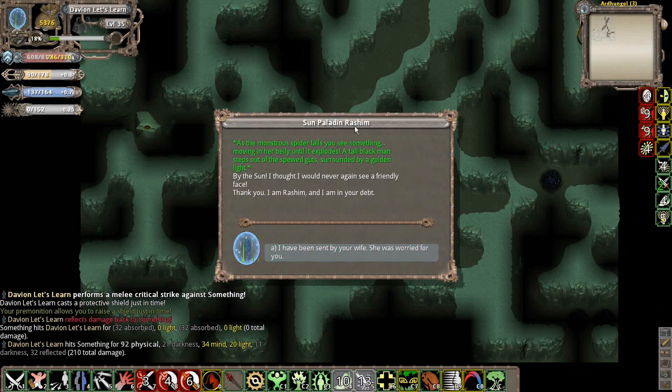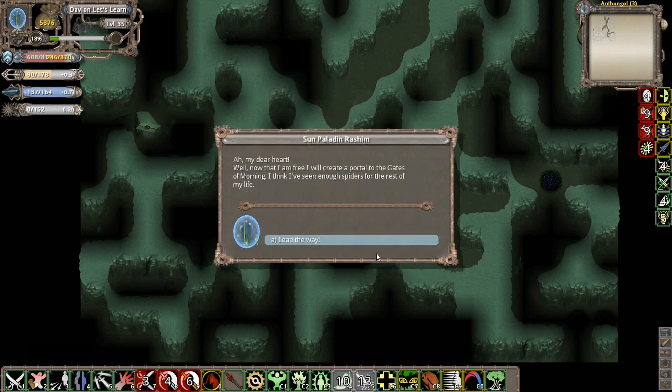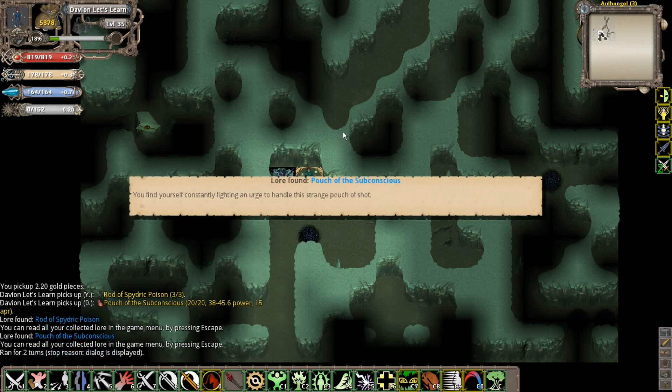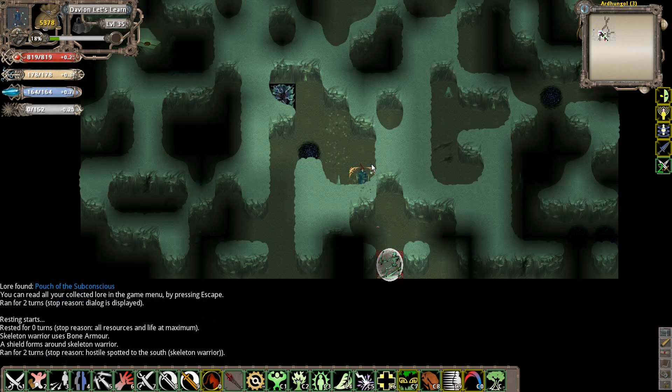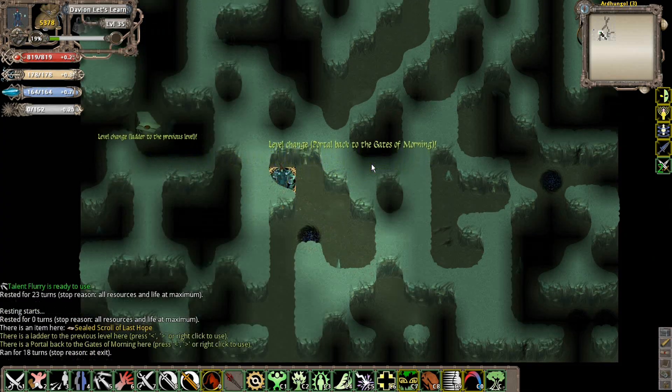After you kill her, something pops out - as the monster spider falls, you see something moving in her belly until it explodes. A tall black man steps out covered in guts: 'By the sun, I thought I would never see a friendly face. Thank you, I am Rashim, I am in your debt.' Once you basically beat the boss here, you can pick up whatever they drop, and there's actually a portal to get you right back to Last Hope.